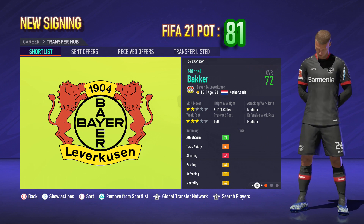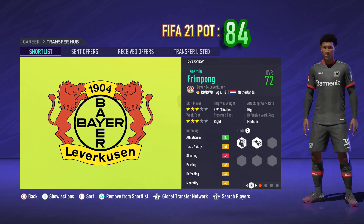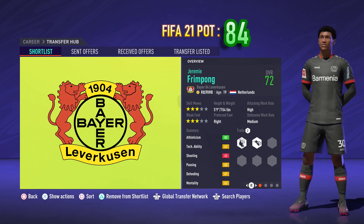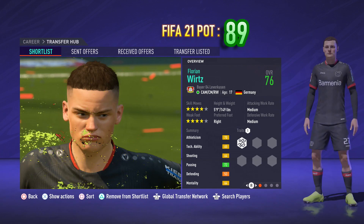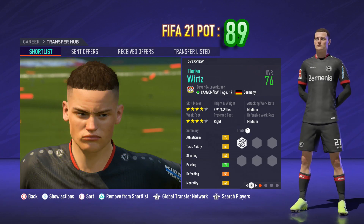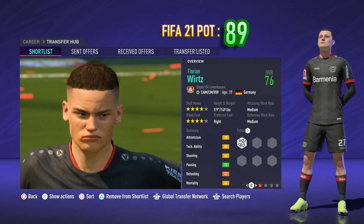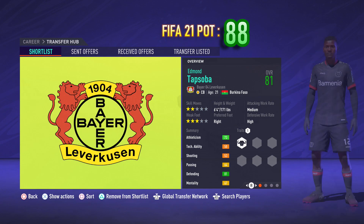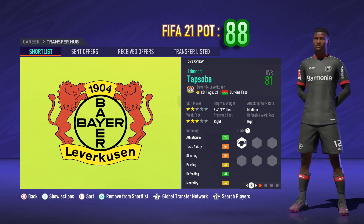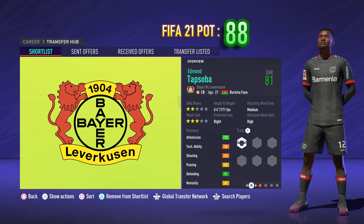Bayer Leverkusen already have some well established career mode favourites, including my favourite FIFA 20 full back Jeremy Frimbong, who has a FIFA 21 potential of 84. In my opinion the best new wonderkid in FIFA 21 was Florian Wirtz, who has an exciting prospect potential of 89 in FIFA 21 and in FIFA 22 will have a game face. Leverkusen also have one of the highest rated young defenders in FIFA 21 in Edmund Tapsoba, with an overall of 81 and a potential of 88.